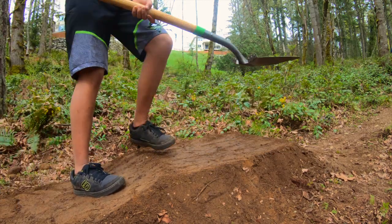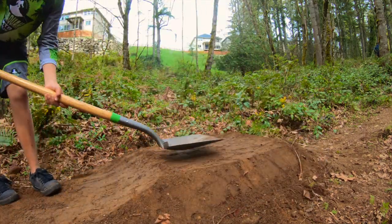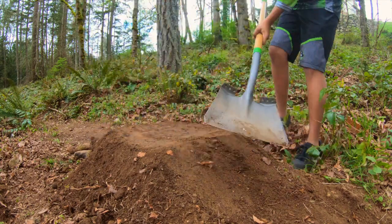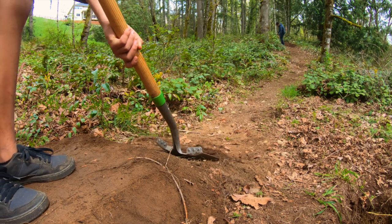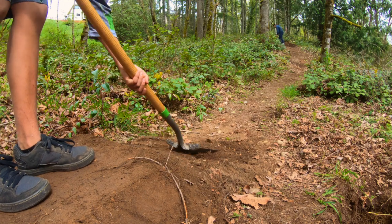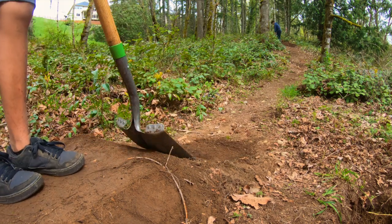First, I'm packing the top of the tabletop because that's what provides the most structure. Next, I'm packing the sides and then finally the landing. Once we pack it thoroughly, we can go over it again. There is actually a final step before we're finished with this tabletop, and it's giving the lip a nice radius. To do this, I'm standing on top of the jump and caving in some of the dirt on the middle. This makes the lip have a transition and it makes it very smooth.